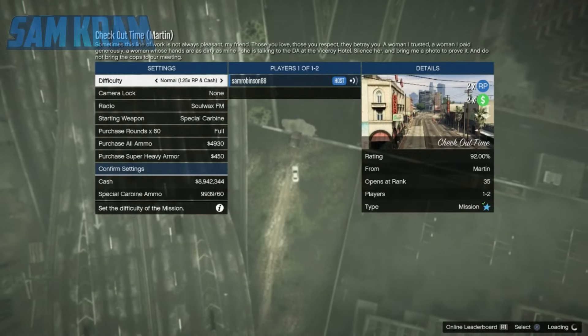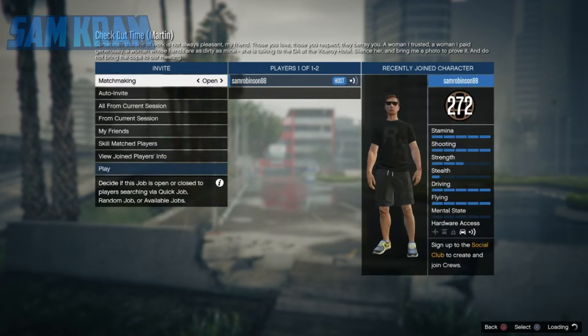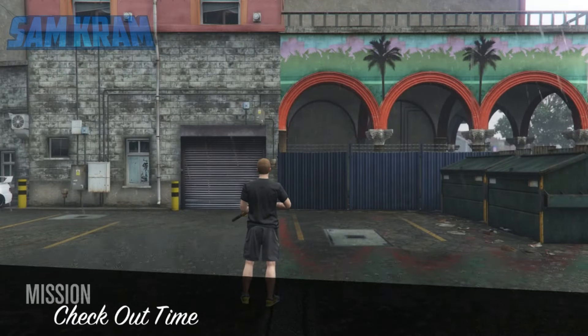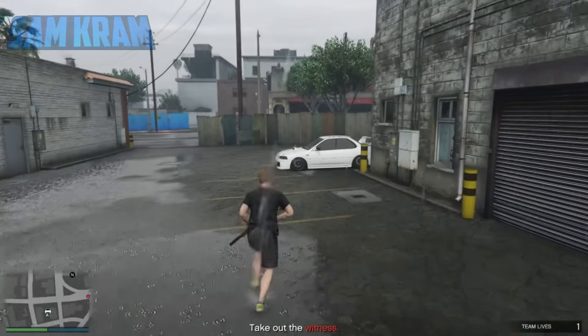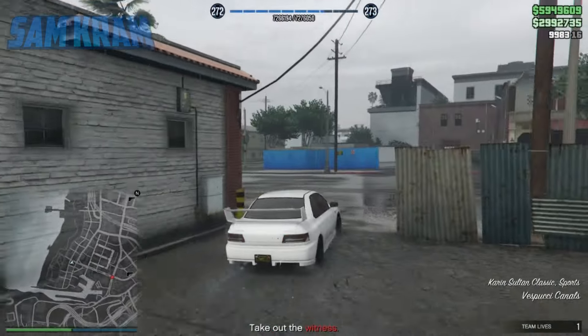It's great because it's double cash and RP. Once you've started up this mission, we're going to be doing a glitch inside, so start it up in the invite-only session and put the difficulty on hard mode — that way you're getting 3.5 times cash and RP. Start the job as normal. When you load in, no matter where you start from, you'll always spawn in the same spot. If you were driving a personal vehicle it will spawn in with you, so get in your personal vehicle, or if you don't have one, just get in any car.